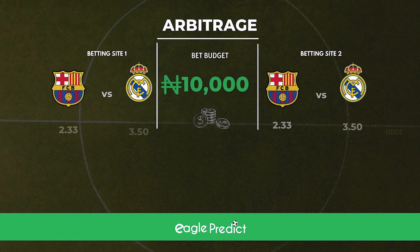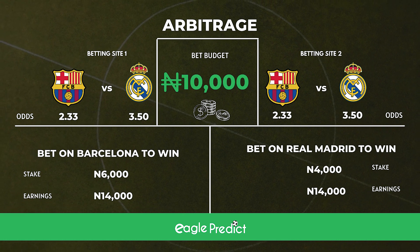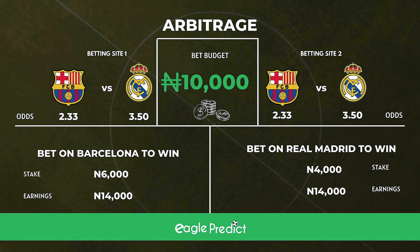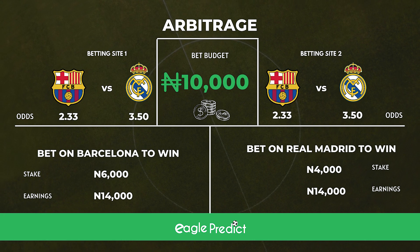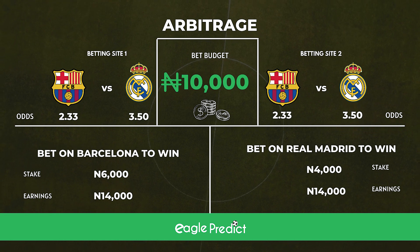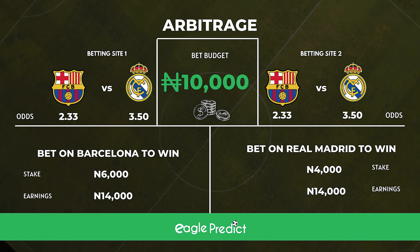An example is a match between Barcelona vs Real Madrid. On site A, Barcelona could be given a winning odds of 2.33, while on site B, Real Madrid could be given a winning odds of 3.5. Let's take for instance your bankroll is about 10,000. You have to split your bankroll into two parts, say 6,000 and 4,000, then you bet the higher amount on the lower odds and bet the lower amount on the higher odds. If you bet 6,000 on 2.33 odds for Barcelona, you end up making about 14,000. And if you bet the remaining 4,000 on Real Madrid's winning odds of 3.5 on betting site B, you end up making the same 14,000 as you made on Barcelona's bet. The catch here is, regardless of who wins or loses the match, you are going to still make a little profit on your bankroll.